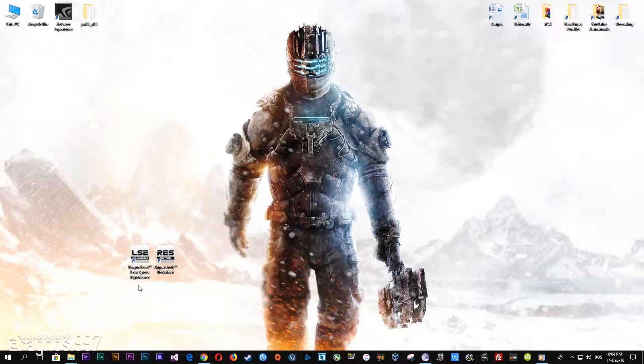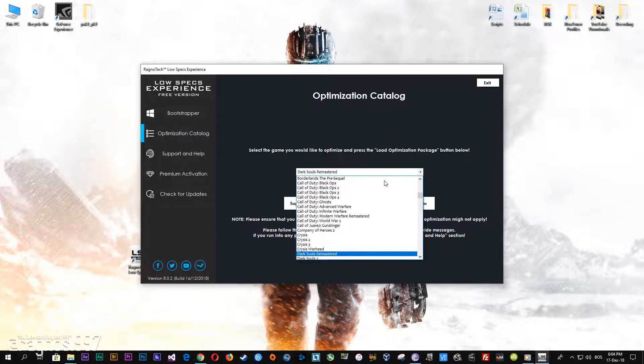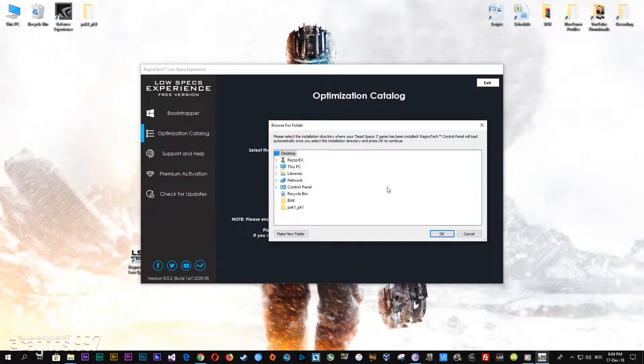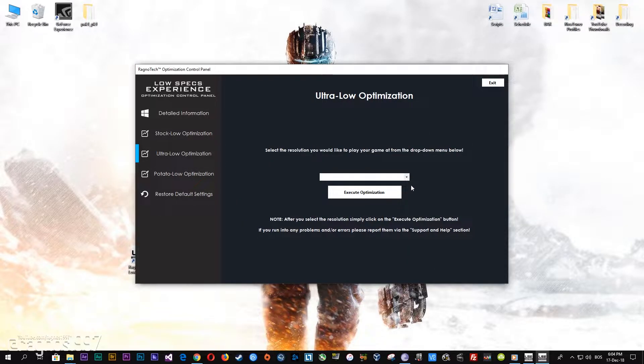If it was possible otherwise, I wouldn't be making this video. After you download it, simply install it and you will get these shortcuts on your desktop. Start it and then go to the optimization catalog section. From this drop-down menu select Dead Space, Dead Space 2, or Dead Space 3, and then press 'Load the Optimization Package.' Now select the destination folder where your game has been installed, press OK, and this window will pop up. When the optimization control panel loads, simply select the method of optimization and resolution you would like to run your game on.